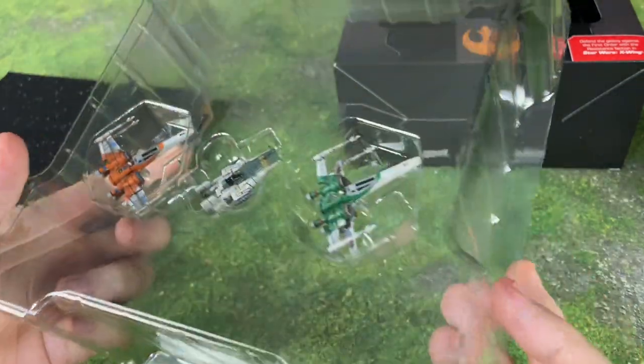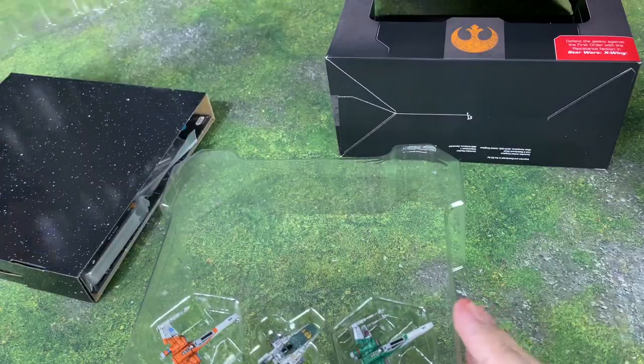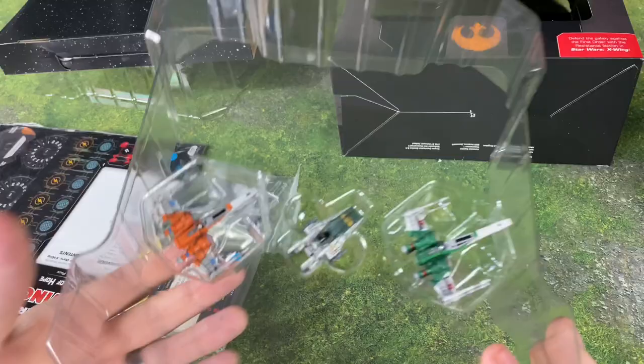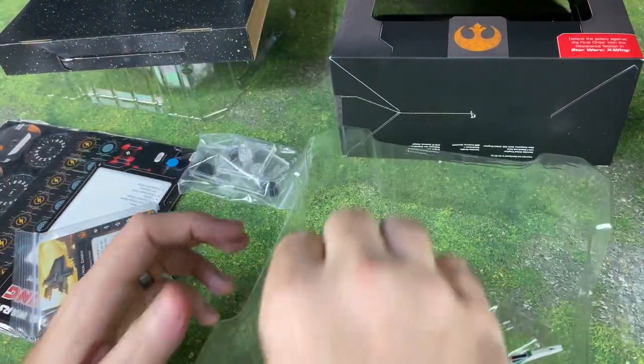I got an X-Wing that was kind of put in there a little bit screwy-like, but we're gonna get it out anyway. We've got a whole lot of cards to look at, a lot of cardboard to look at, miniatures, and some bases. We're gonna look at the minis first.